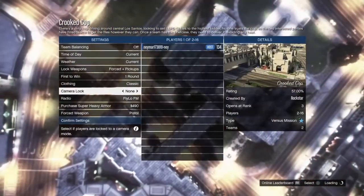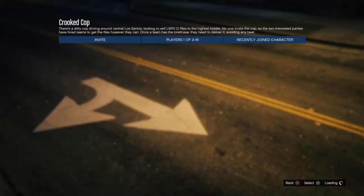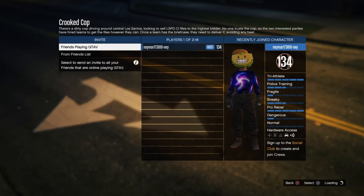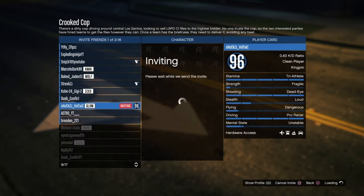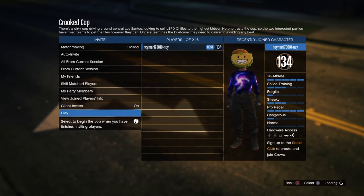Set the clothing type to player owned and confirm the settings. Then invite one of your friends and wait for them to join so you can start up the mission.